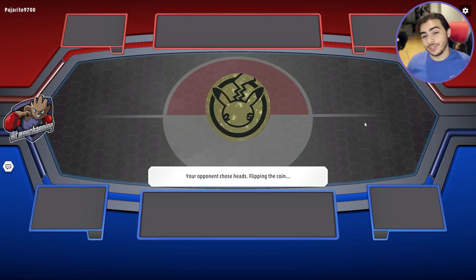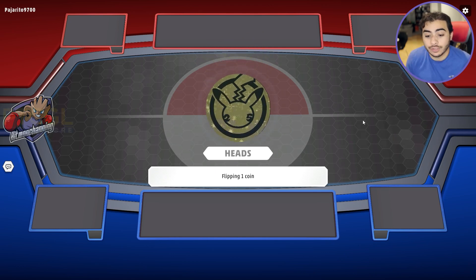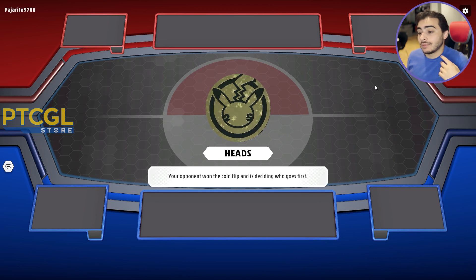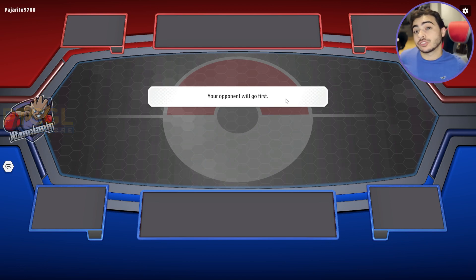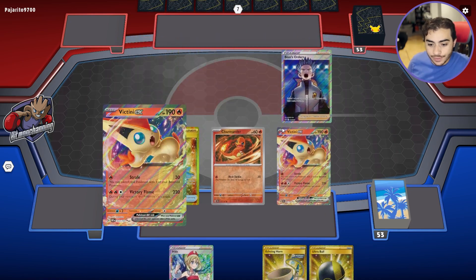Our opponent is calling the coin flip here. They chose heads, so naturally tails... it never fails. Anyway, this deck can set up pretty well regardless of whether you go first or second. Our opponent is going to go first, so we get to go second. And because we play Irida, we can actually just Irida for VIP, which is one of the things I absolutely love about playing this engine.